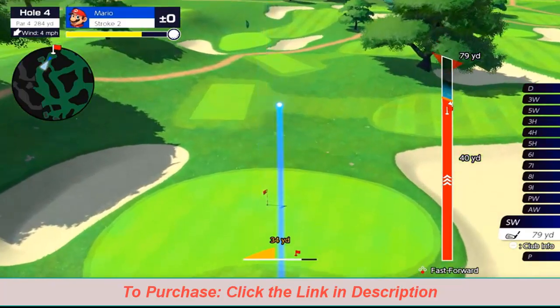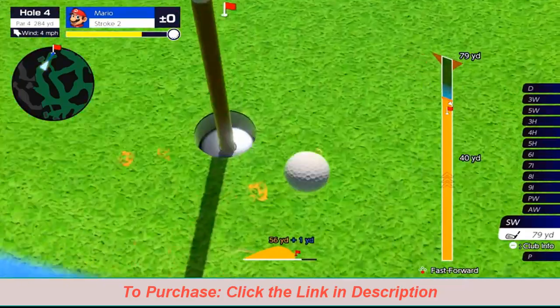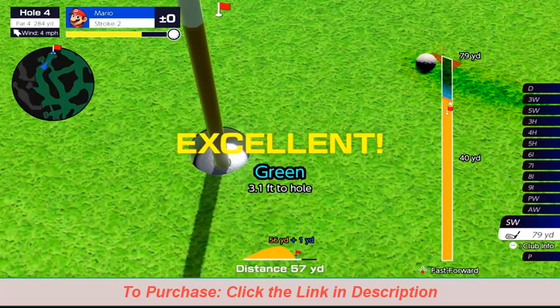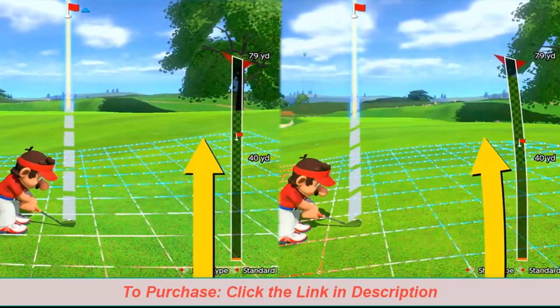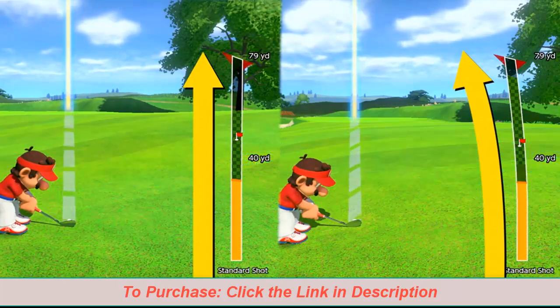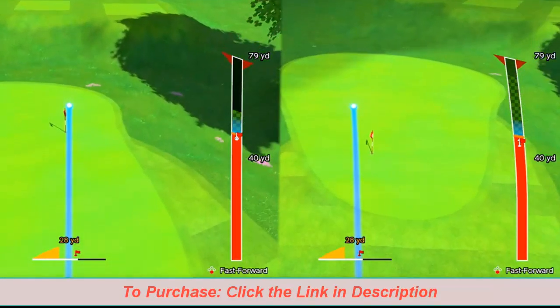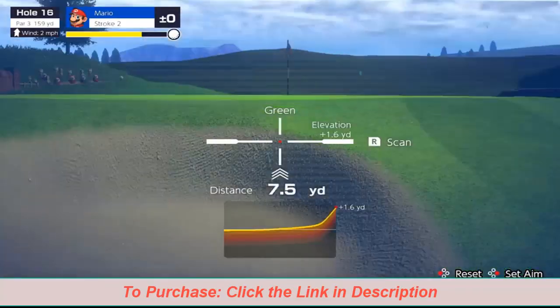And there are plenty more techniques in your proverbial golf bag. The shot gauge lets you see how your shot will curve due to slopes, and the scan function lets you